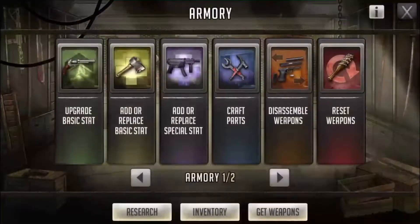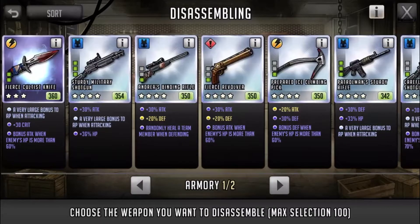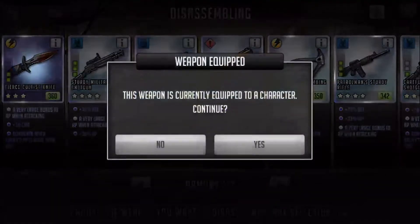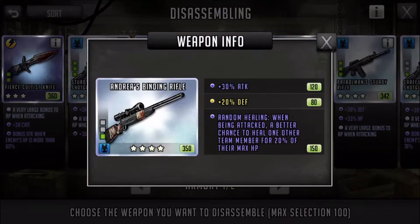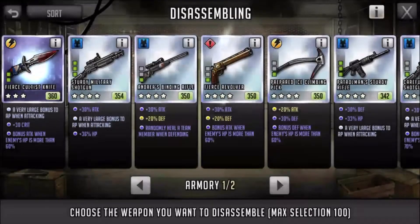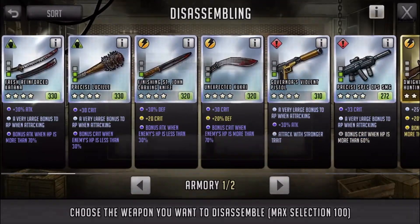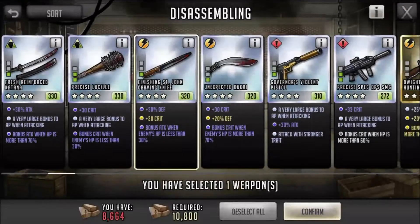Nothing too much there, going to have to reset that one and retry it again. But overall, not too bad — I did get this random healing, so that's actually not too bad. Just showing you guys random healing right there. I'm probably not going to reset that one because I do like that specialist. But yeah, overall the St. John's Carving Knife is no good, really.